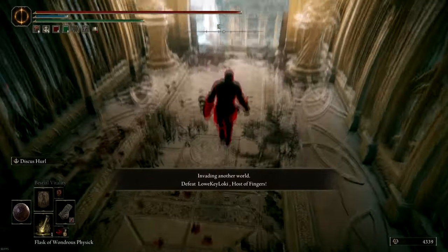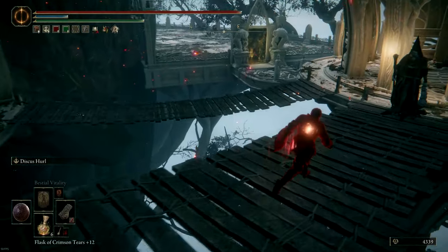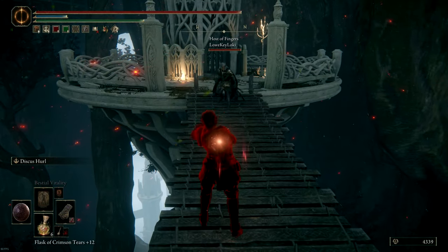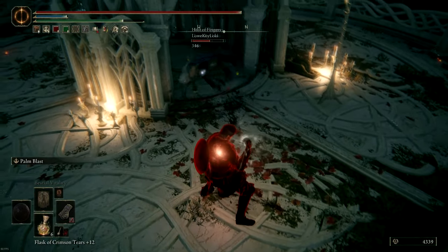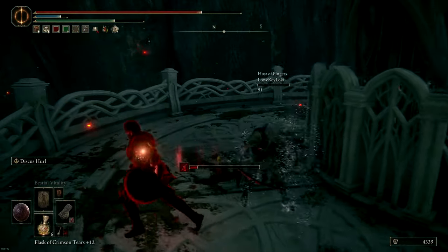The Palm Blast Ash of War is also very good for tanking hits when you're charging it. What you can do is charge it when you know the enemy is going to attack into you — you just poise through it and then release it even if it's not fully charged. You release it when you know it's going to hit, and you're still going to get a lot of damage from it.